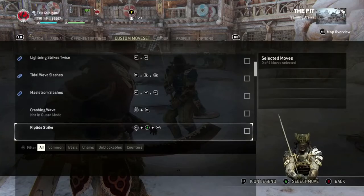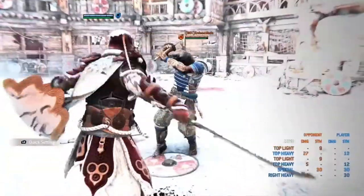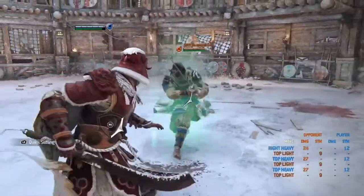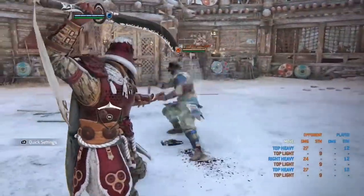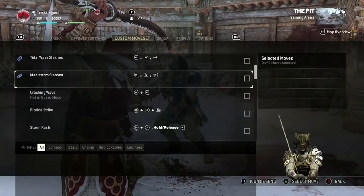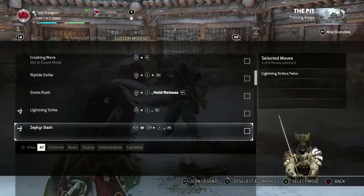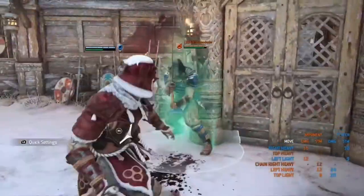When you parry a light with Tiandi, always do a top heavy. I see a lot of Tiandi players doing side heavy — there's really no need for that, just do it from the top. And as I said before, don't bother with crush counters because parrying is simply better. After a heavy parry you can get a basic light or a zone.